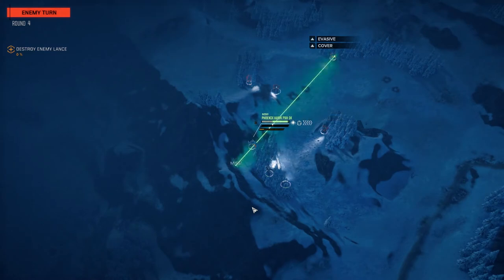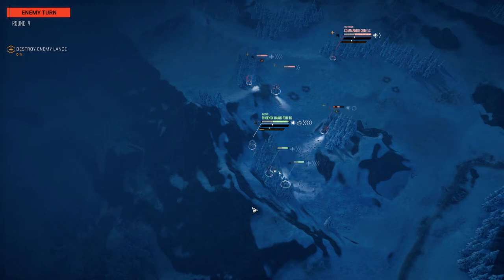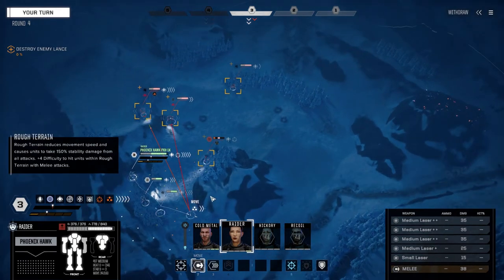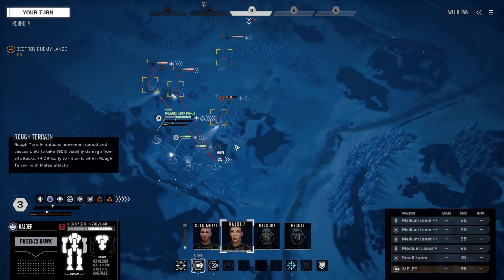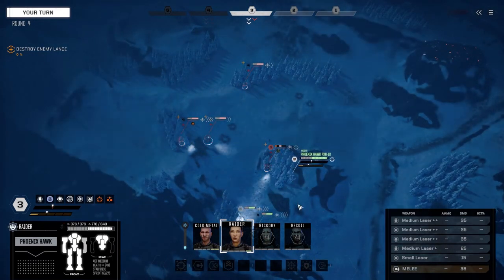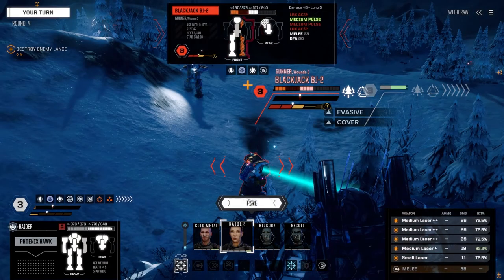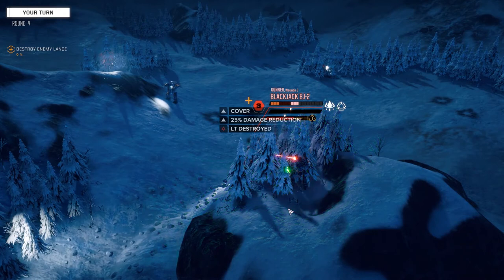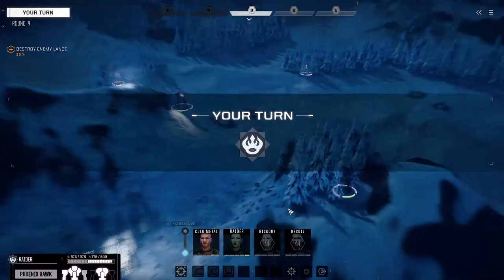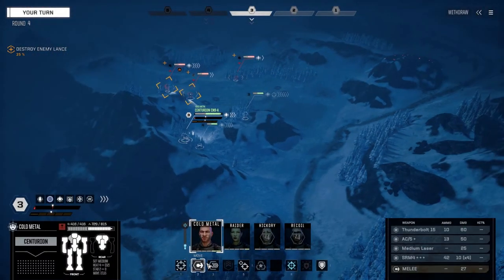We're going to sic Raider on him, and the Centurion will start engaging the Rifleman. Let Raider on him - we could melee him. How are we doing for heat? Pretty much no heat at all. Let's get up here, the more we move the better. Unload into the side of this guy - that should be it. Pilot incapacitated, though I'm not sure if we destroyed the fusion core.